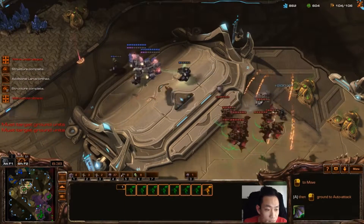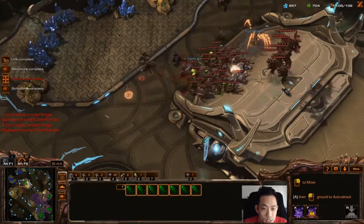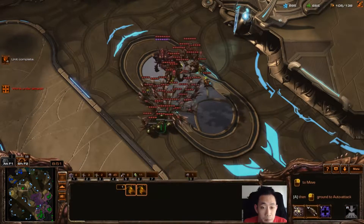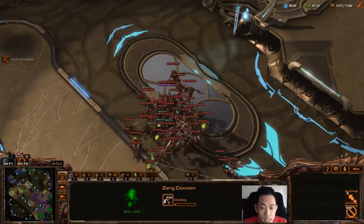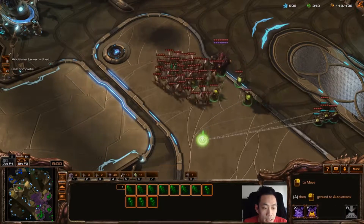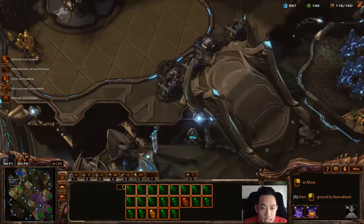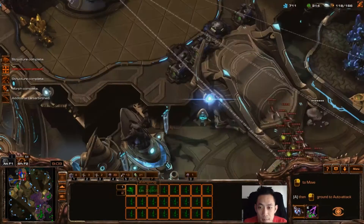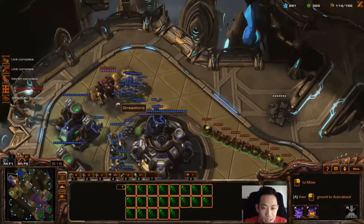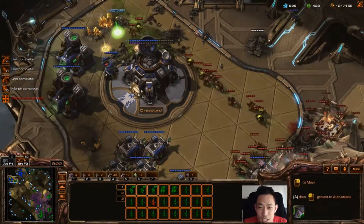Half my Mutalisks taking care of Medivacs while pushing through. He has a lot of trailing units but still no third base — I'm already on three full bases and putting down my fourth, so at this point it's a big snowball. I'm far ahead on economy and just have to keep making army and throwing it at him until he runs out of minerals. Using Mutalisks to attack his add-ons to slow his production while I push with Lings and Banelings through his open front — got a huge hit on his SCVs and his economy is shot.